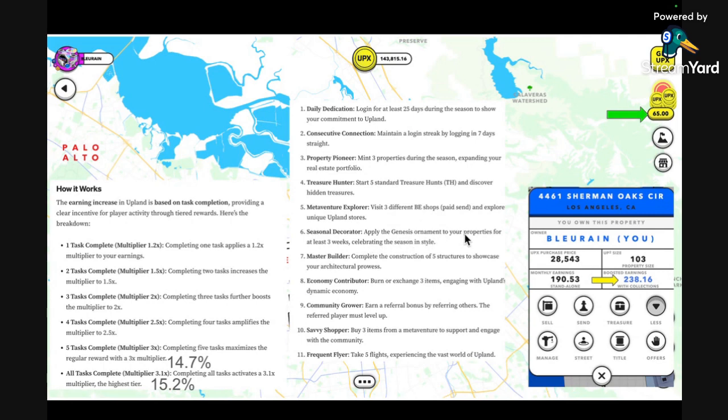The challenge tasks include things like: log in for 25 days, maintain a login streak for 7 days, mint three properties during the season, start five standard treasure hunts, Meta Venture Explorer (visit three meta venture shops — those orange dots), apply a Genesis Ornament, Master Builder (complete construction of five structures), Economy Contributor (burn or exchange three items), Community Grower (earn a referral bonus by referring others), Savvy Shopper (buy three items from Meta Venture shops), and Frequent Flyer (take five flights).